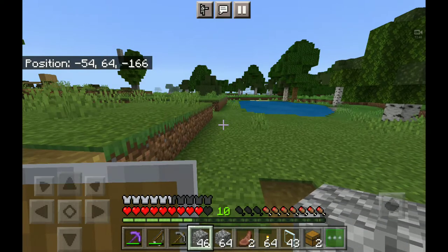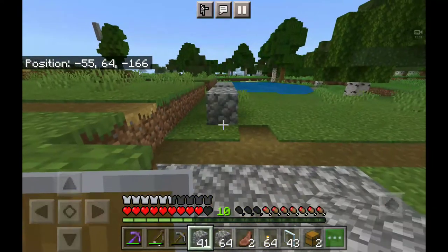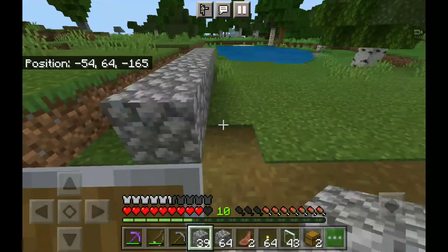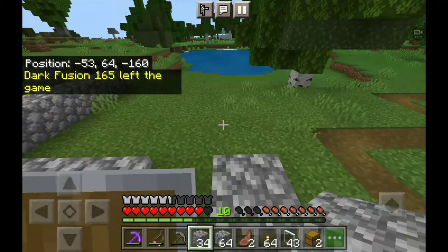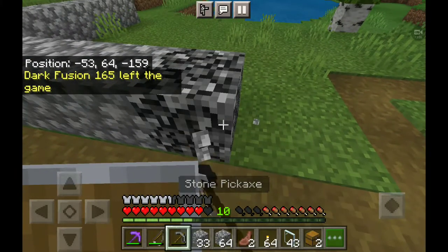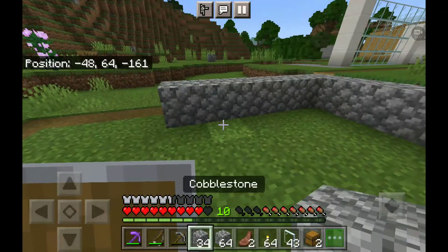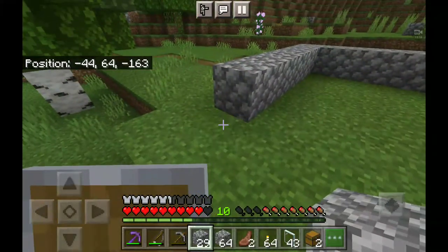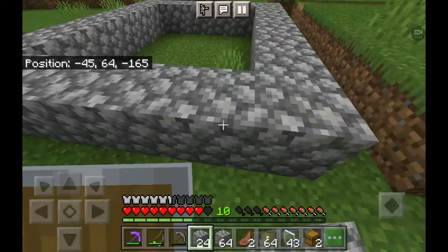Okay, I am building our trading centre. You only need cobblestone and a few chests. I'm not going to be entirely sure if I want to floor the thing or not. But I do know this is going to be pretty good for a trading centre, because it's going to have everything you need. You only need two chests, but you can go for more if you want a bigger, better trading centre.